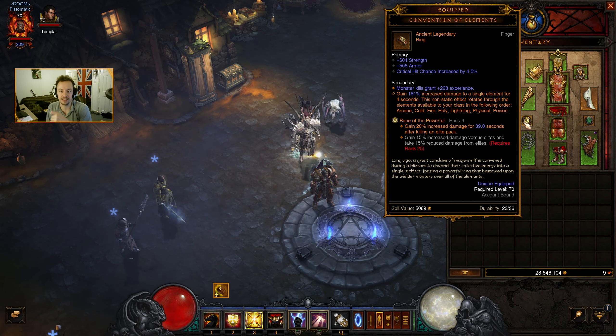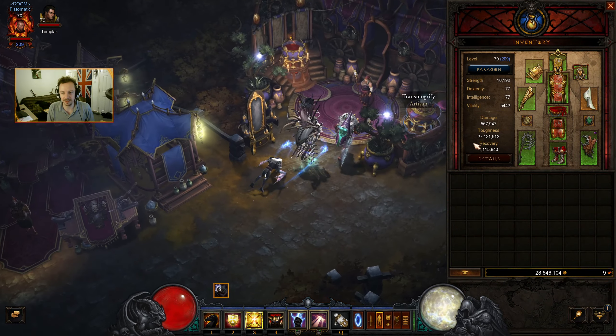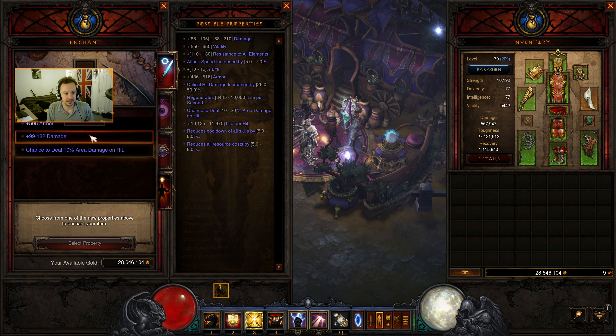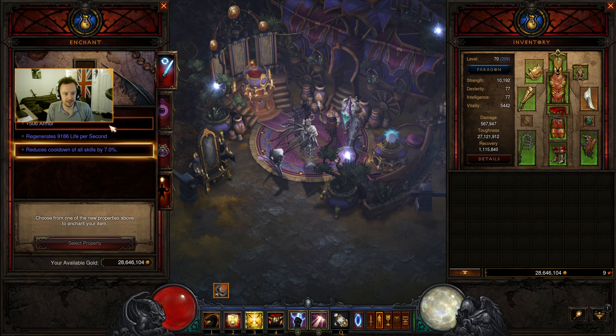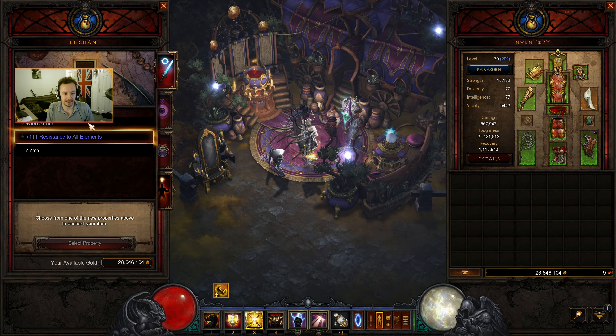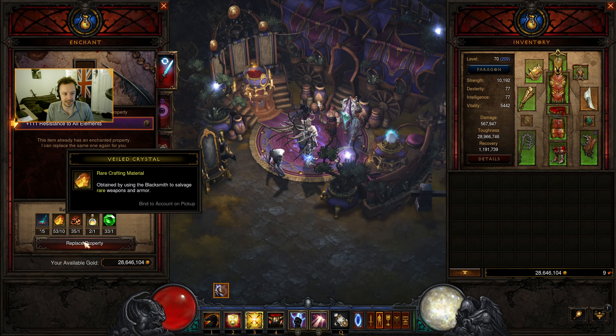I'm not sure. With the Convention of Elements that we've got, I could re-roll the armor on it — the armor is not really going to give us much when I could swap it over for attack speed increase, which would be a really significant boost. For the moment, let's keep the armor, because attack speed is really going to be our problem. That increases our toughness slightly.